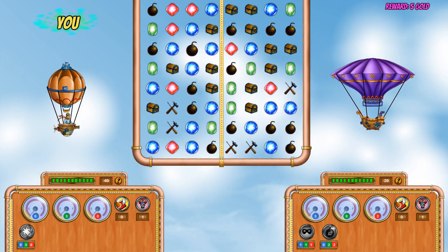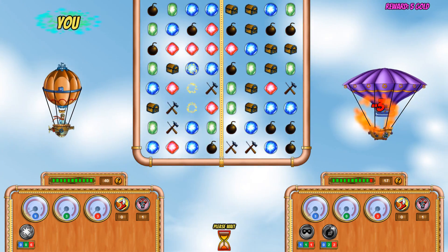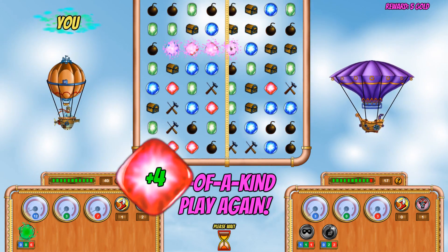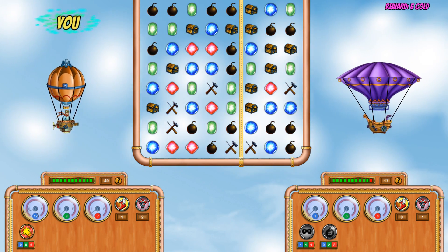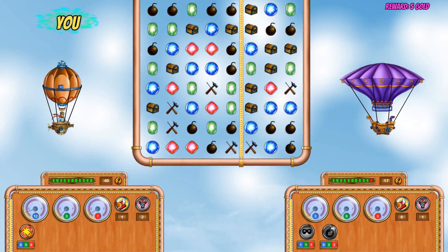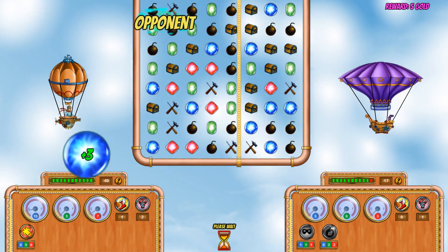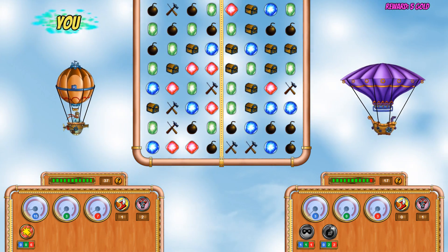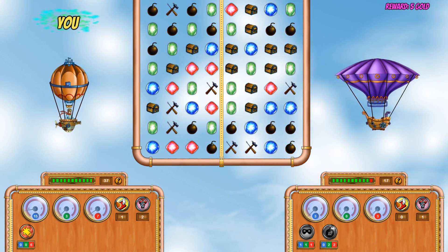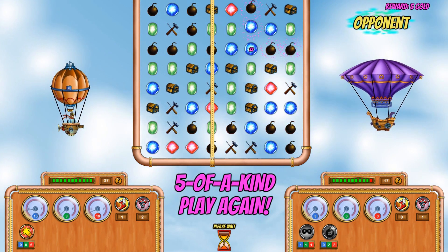One problem I have with the game is sometimes you get to go several times and it's slightly arbitrary. If you match four, for example, you're allowed to go again — and there are other times where I've just been allowed to go again and I don't really understand why. I'm sure with more gameplay you'll get to know it. As you can see the yellow bar did move across one, and if you actually manage to get it all the way across then that person dies automatically.